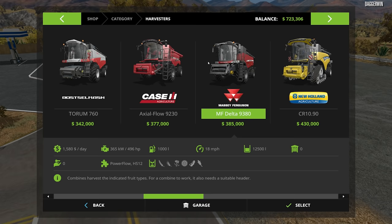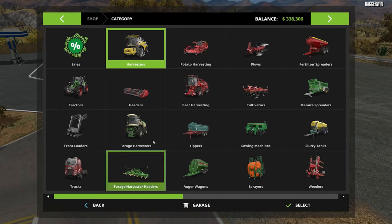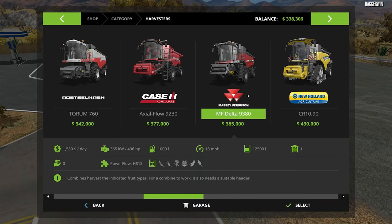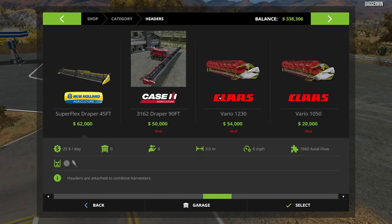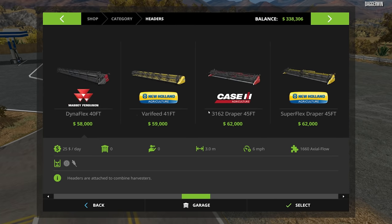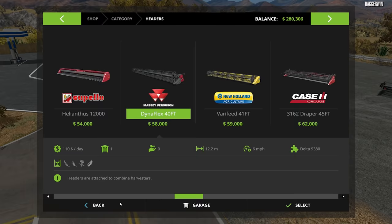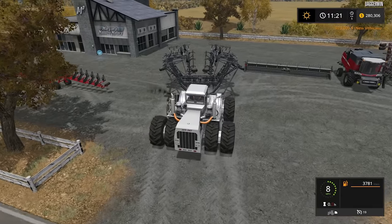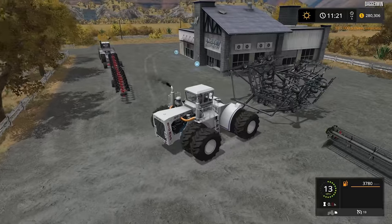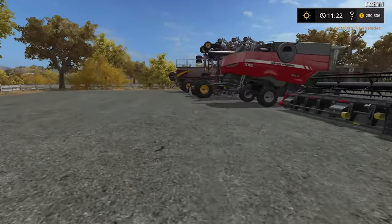These two combines are very similar — I'll go with the Massey Ferguson, with the Dynaflex header. So we have $280,000 left, but we need to sell a combine and possibly another tractor. I do think we're going to keep the other tractor though — we can't really afford to get rid of it. We need to have a small one as well, because the Big Buds aren't going to be ideal for everything.